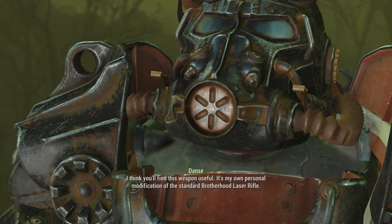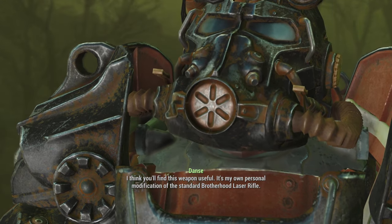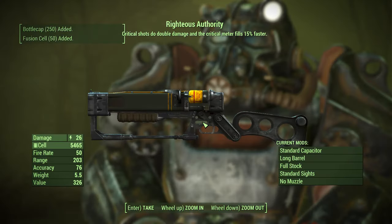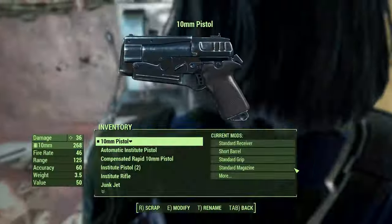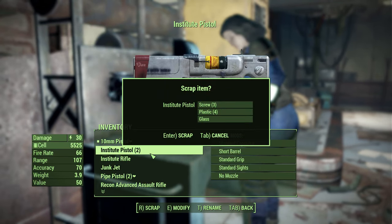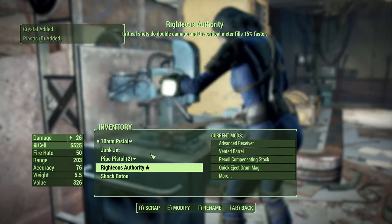Speak to Paladin Danse to complete the Call to Arms quest. He'll reward you with the Righteous Authority legendary weapon. From here you can either head to your main base and start selling these weapons, or head back to the weapons and armor workbench inside ArcJet if you want to break down these weapons for valuable components.